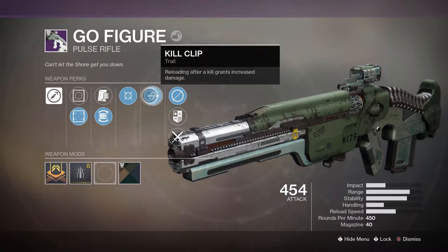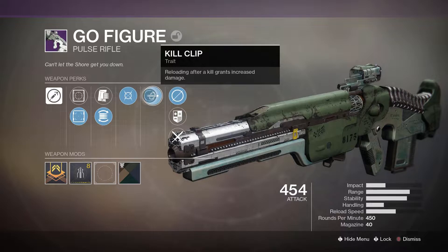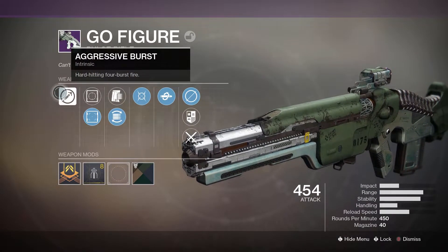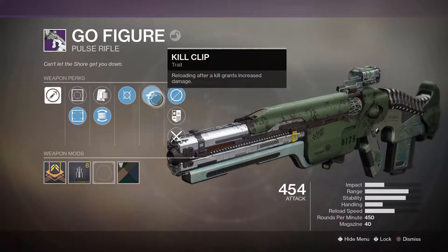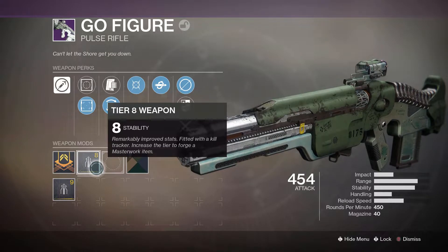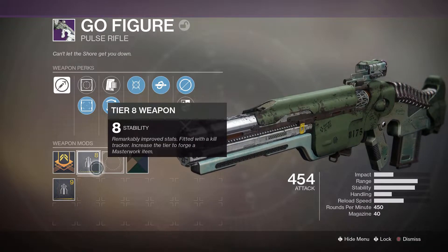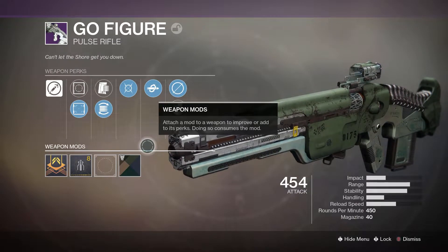This weapon I've been having a bunch of fun with. It is capable of two-bursting, especially with that Kill Clip. What makes this weapon special is actually the four-burst — it fires four rounds per burst and it's a high-impact aggressive burst. Mixed with Kill Clip, this weapon is absolutely insane. I've been loving it in the Crucible. I haven't masterworked it for stability yet, so if you're going to go for anything on this weapon, definitely go for stability — maybe range, but stability most of all. Because it's a four-burst, you need those bullets to be as tightly packed as possible. Alright, so we're going to jump to the Crucible and see what I can do. Hopefully I can get a two-burst — but we'll see.